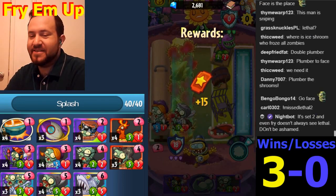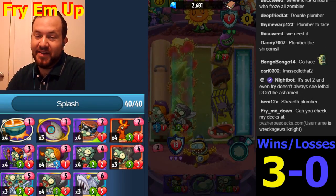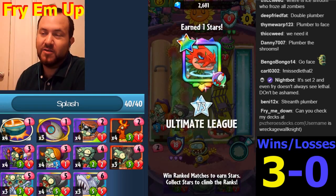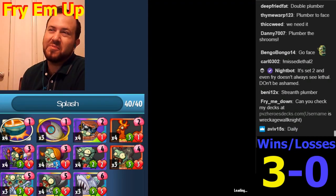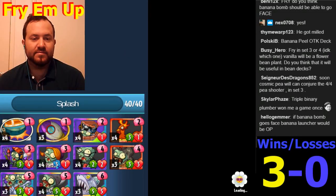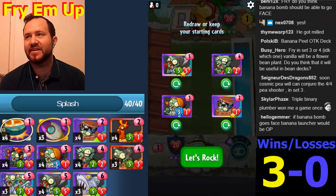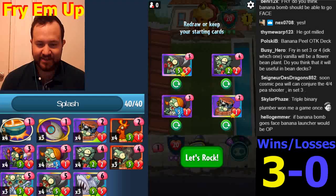I'm still not sure about Binary Stars in this deck. We had a few last game and they really did not perform well - even the one we ended up playing got bounced. When we played it, it would have been better to have a cheaper card. Triple Binary then Plumber - how much damage is that? Two, four, eight damage - not a whole lot actually.